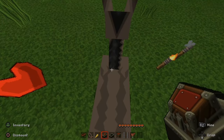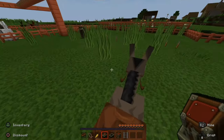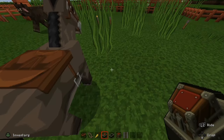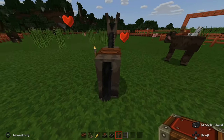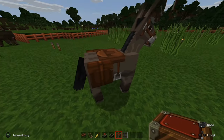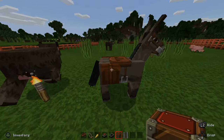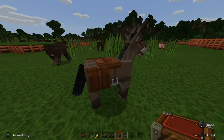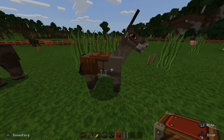Press the inventory button and open it up. You can actually attach a chest to the donkey. I'm going to put a saddle on the donkey first so I can ride him around. The donkey now has a saddle. Then I'll dismount, hold the chest in my hand, press L2, and attach the chest — you can see it attached. A donkey and a mule will have 16 additional inventory spaces, while a llama will only have about 8.